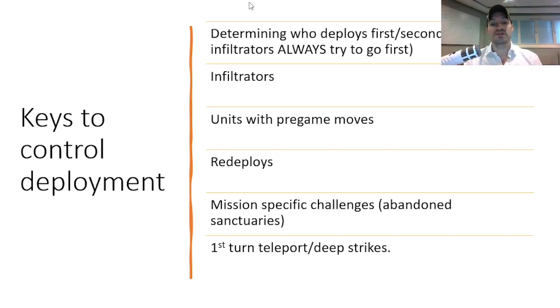You also have to think about units with pregame moves, which have a lot of effect. For example, World Eaters can have an 11-inch pregame move with a very dangerous melee unit, essentially guaranteeing a first-turn charge. You can use infiltrators to block those pregame moves. I did an entire video on move blocking — you can watch that separately.